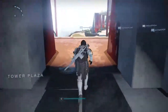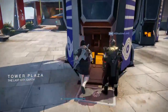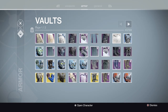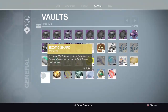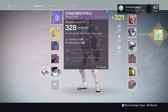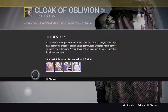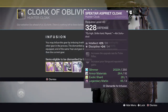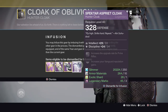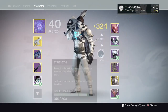I want to test this first — I'm gonna upgrade it because I'm a boss. I need exotic shards. Oh damn. Dismantle for infusion — wait, is that the right one? Okay — I could have been bad. 324 light, nice. I kind of wanted a better helmet now, I'm not really a fan of this one. Oh well.